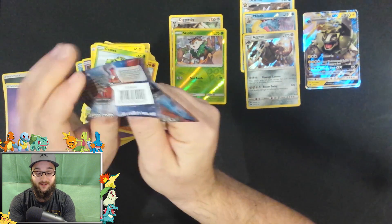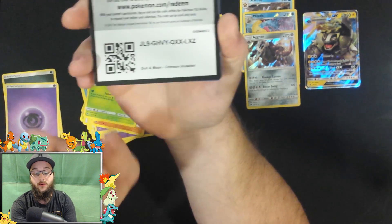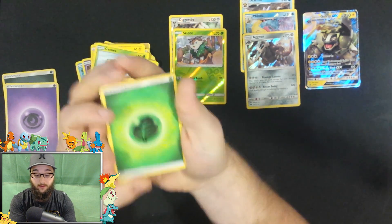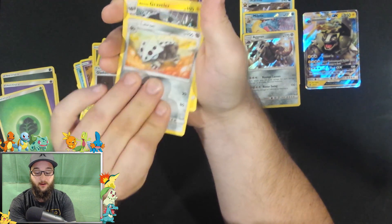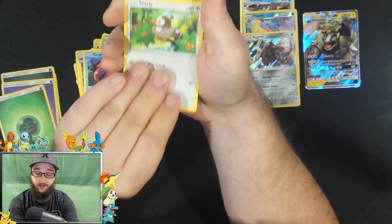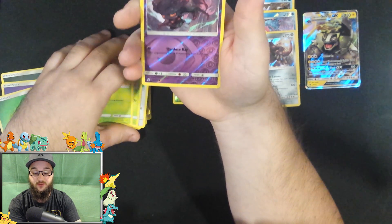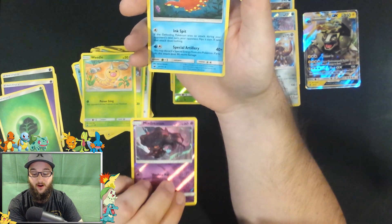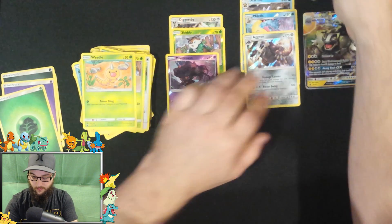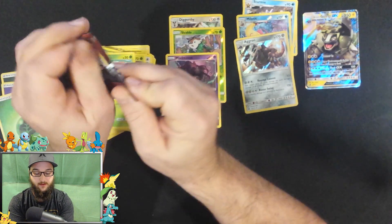We only got three more packs left, guys, we're getting down to the nitty gritty. There is your code card. Here's a leaf energy, a Gladion, a Lairon, a Snorunt, Graveler, Pumpkaboo, Corsola, Starly, Skiddo, a Weedle. Reverse holo Misdreavus, and the rare is Octillery. I don't know if we have Octillery yet — we probably do. Let's throw that in the back with Starly.